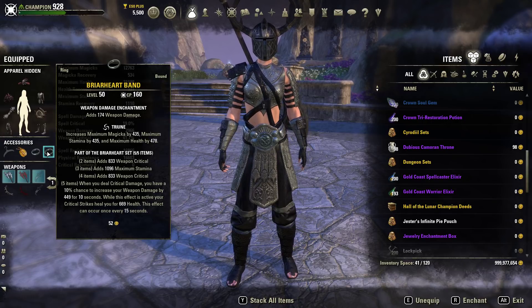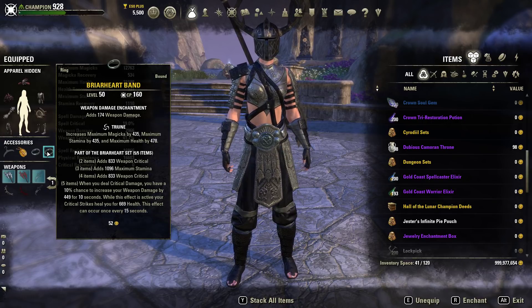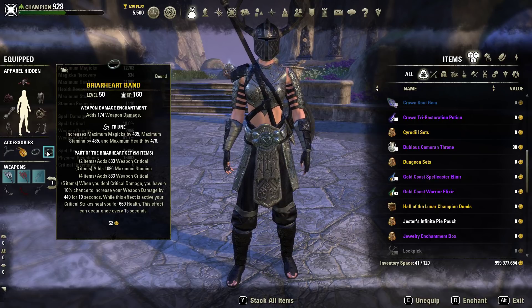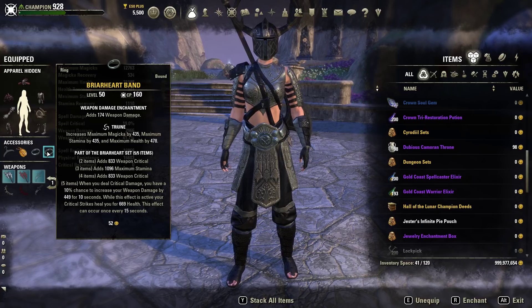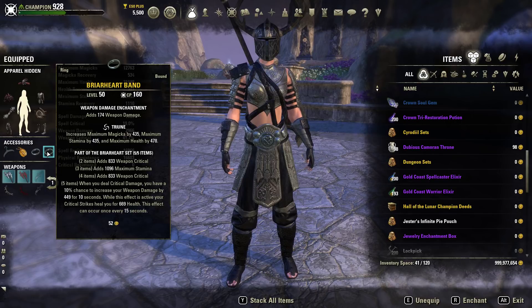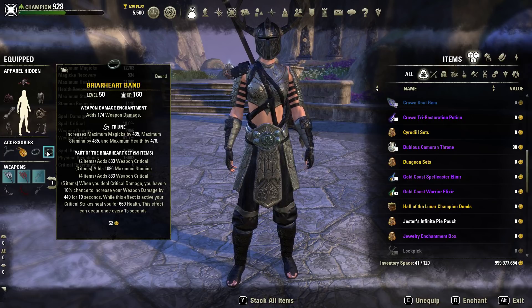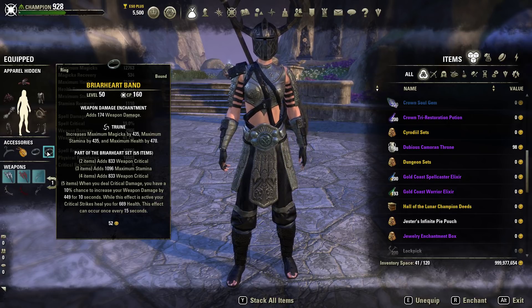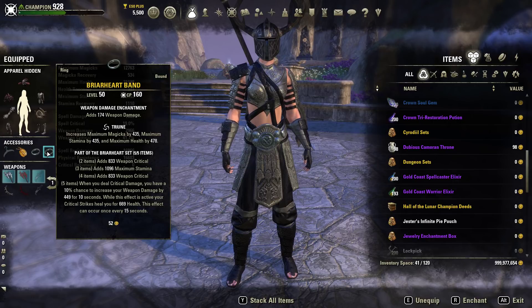Moving on to the next set: we are using Briarheart. Briarheart is another really good set that complements this build very well. The two piece bonus is weapon critical, three pieces is max stamina, four pieces is weapon critical, and then the five piece: when you deal critical damage, you have a 10% chance to increase your weapon damage by 449 for 10 seconds. While this effect is active, your critical strikes heal you for 669 health. This effect can occur once every 15 seconds — it has a 10-second uptime with a five-second downtime.